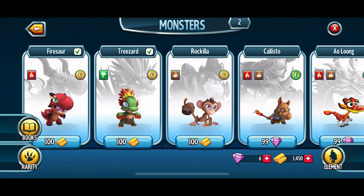Here you will find the list of all the available monsters you can buy. Browse through the available monsters and find the one you want to purchase. Before you buy, make sure you have enough gold or gems. If you meet the requirements, simply tap on the gold bar icon or gems icon to buy the monster.